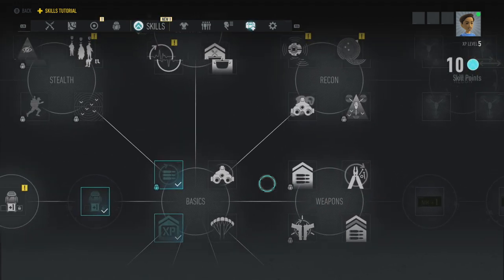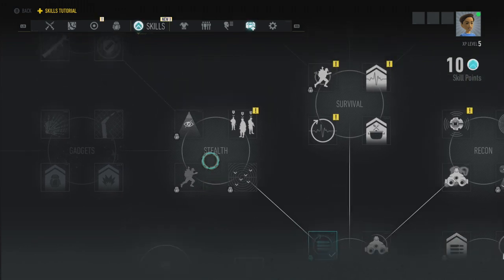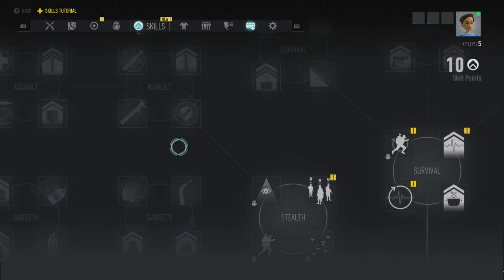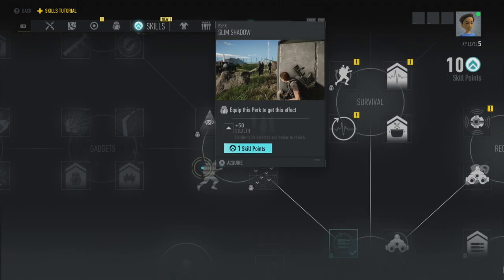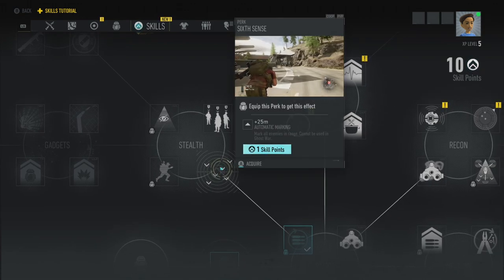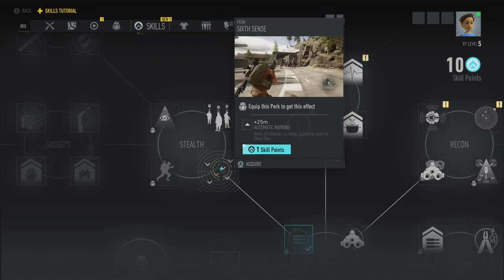I might explore a different part of the tree in the open beta — if there is one. I think this is the closed beta. Let's explore the left-hand side of the tree. So stealth: to unlock gadgets, we unlock Slim Shadow — equip this perk for plus 50 stealth, harder to be detected and easier to vanish. Automatic marking — 25 meters additional automatic marking. Mark all enemies in range. Cannot be used in Ghost War. But you have to have it equipped.